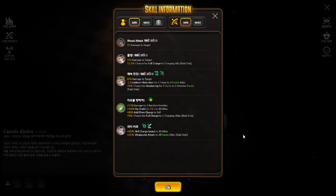Let's check out the skill set. For the tap skill: 373 damage to the target, 52.5% chance for full charge to a charging ally — raid only. For the slide skill: 870 damage to the target, minus two cooldown reduction for two turns to three wood type allies.